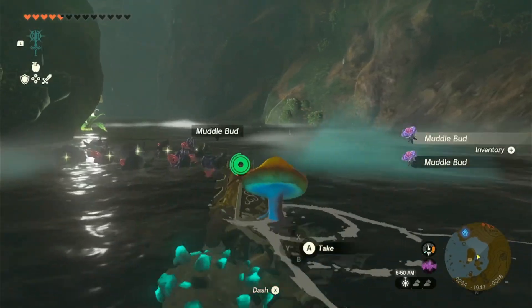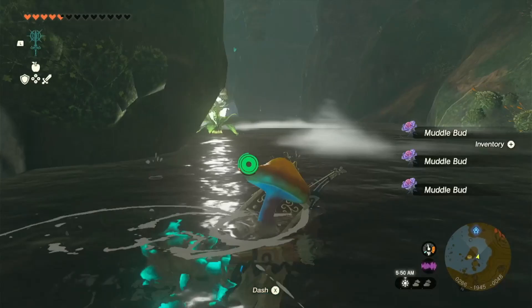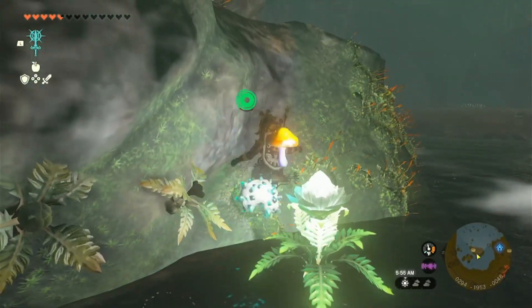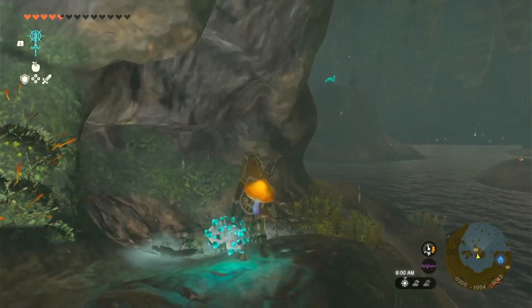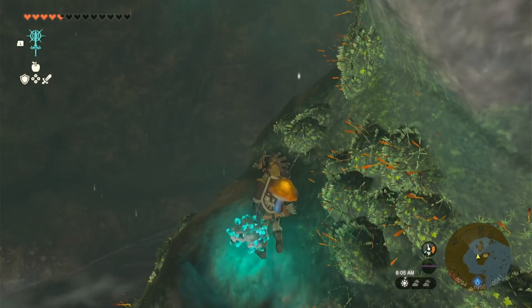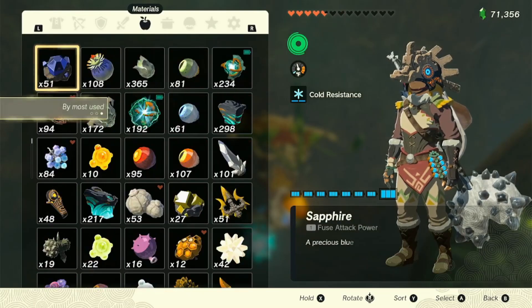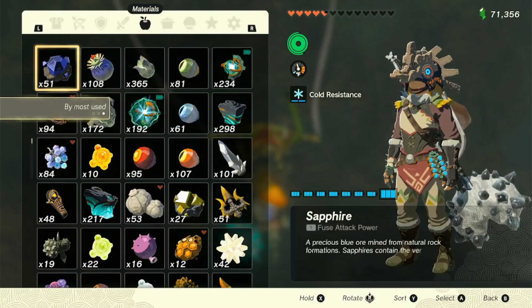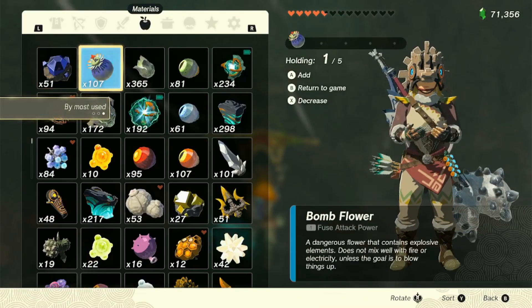They all kind of fall in the water and they don't explode. Because if you try to do it on land they won't do it. Bombs will work here too, but these you gotta kind of go forward a little bit, because they will land on each other and explode.